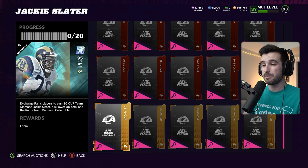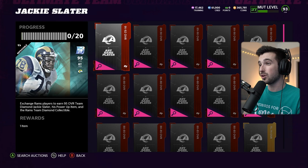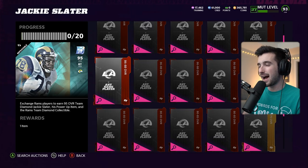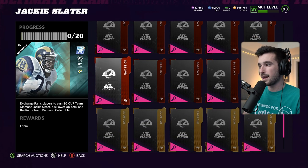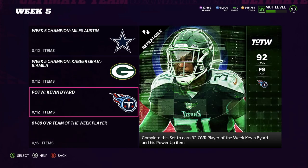I've selected Jackie Slater based on MuttDG — he's selling for the most of the Team Diamond 2 options. We're going to need one 91 overall, four 89 overalls, five 86 overalls, four 80 overalls, and six 75 to 79 overalls. The caveat here is they all have to be Rams players.